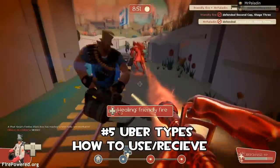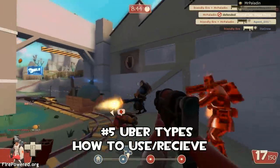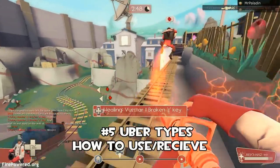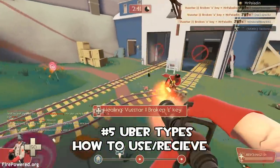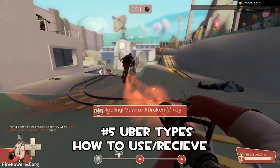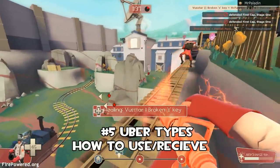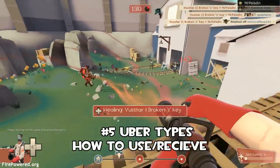Next: Ubers, uber types, and when and how to use them. This is a straight-up uber and you can see I'm using it — he went straight for the enemy medic which was great. I stood on the cart to stop it moving forward. Next we have a Kritzkrieg. Kritzkrieg is much better on splash damage weapons — look at that, 300, 200 damage — oh, that's nasty. We did this a couple times in this fight and were able to build uber really fast. No problem defending with the Kritzkrieg — just using the uber correctly.